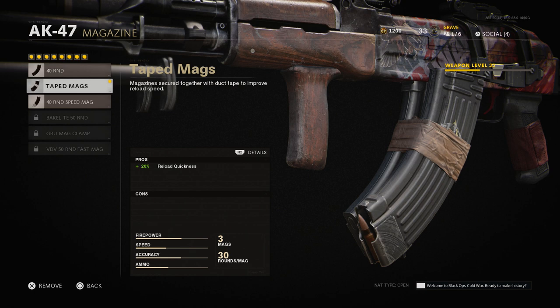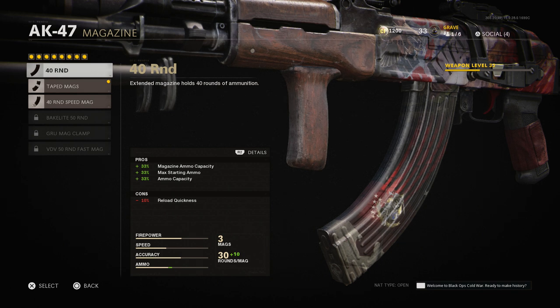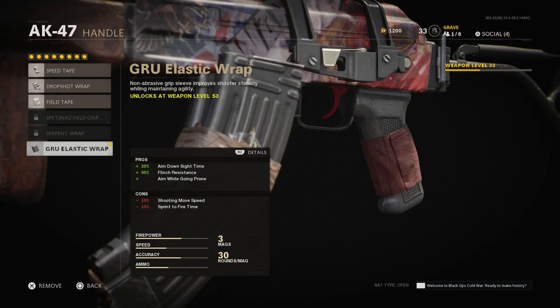When it comes to the magazine, I use the taped magazine, which gives reload quickness. You can go with speed mags or even the 40-round mag. The 40-round mag is nice, but reload quickness takes a hit. With 30 rounds I can usually kill multiple enemies, and having the taped mags means I can reload very quickly.